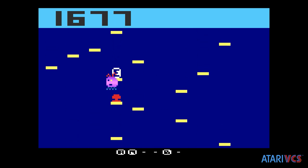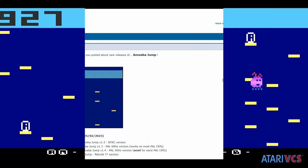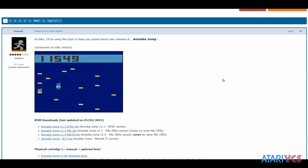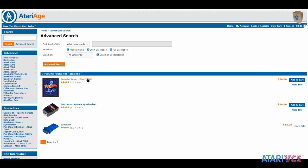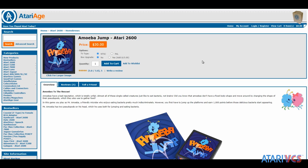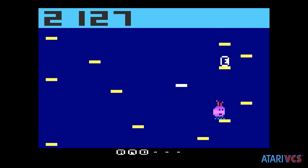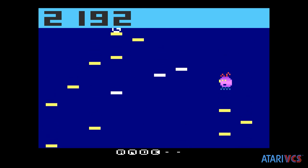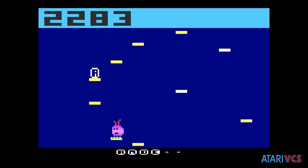Unfortunately, due to an issue with Atari OS's implementation of the Stella 2600 emulator, high scores are not preserved between sessions. Amoeba Jump is available for free as a digital ROM in the AtariAge forums, including PAL and Retron 77 specific versions — I'll link to it in the notes. You can buy a physical cart and manual for $30 through AtariAge, or spend $45 and get a box. Amoeba Jump is basic but very well made, and at a mere $4 on the VCS store it's an easy recommendation.